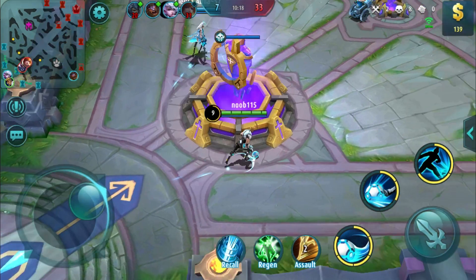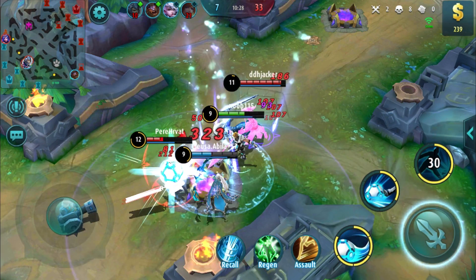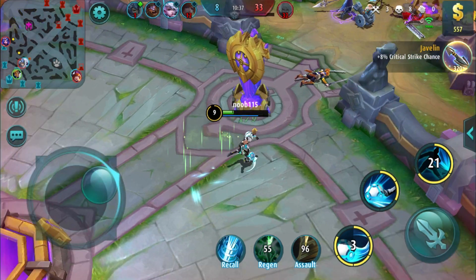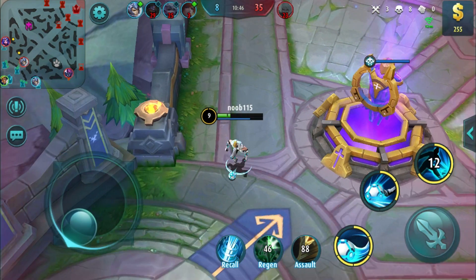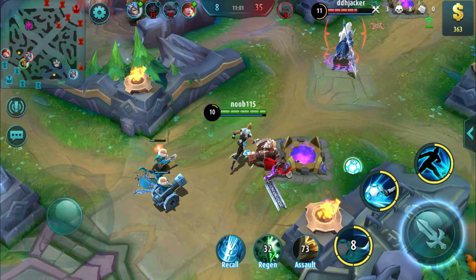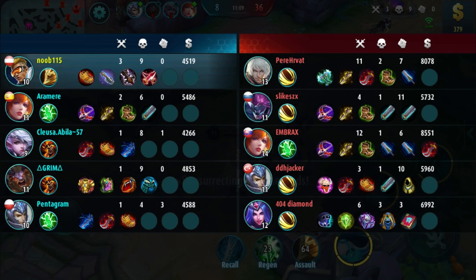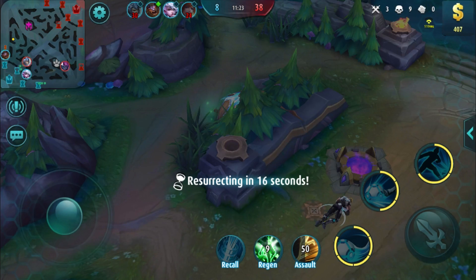I'm losing because my teammates are bad. Look at this - the enemy hero is 12-1, just overpower. He's seriously just spamming his skills - a total cheater.